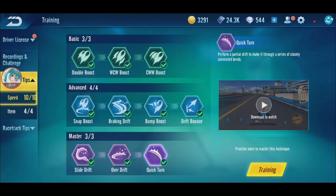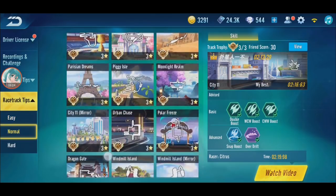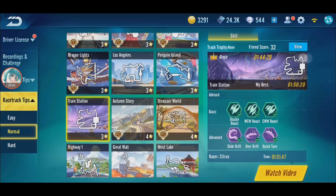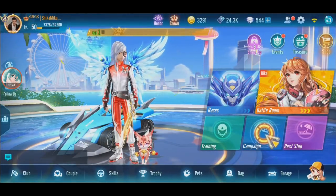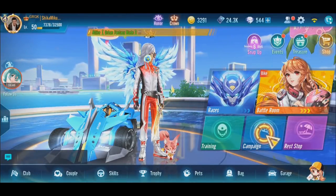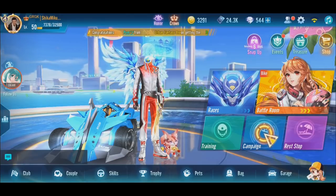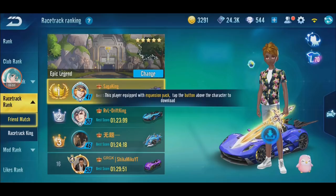In race tips there's nothing new - no new techniques. Train Station tip is missing though. If you race you can see your best record and compare it with other records - that's another new thing.